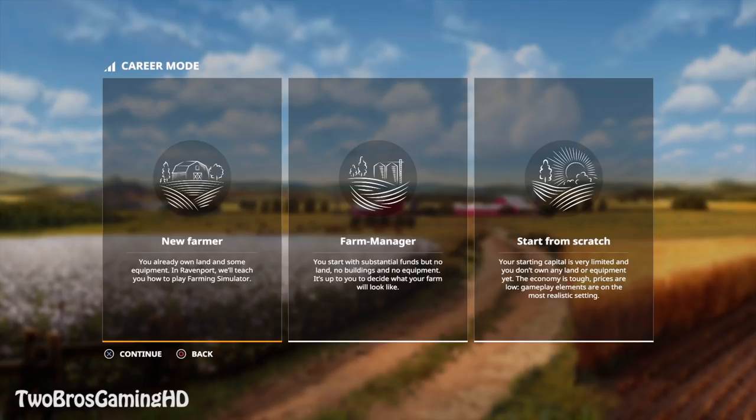We have the career mode. As you can see, we have New Farmer, Farm Manager, and Start from Scratch. New Farmer is where you already own land and some equipment - it'll teach you how to play. Farm Manager is where you start with substantial funds but no land, no building, and no equipment - it's up to you to decide what your farm will look like. Start from Scratch means your starting capital is very limited, you don't own any land or equipment, the economy is tough, prices are low, and gameplay elements are on the most realistic setting. So it's basically easy, moderate, and hard.